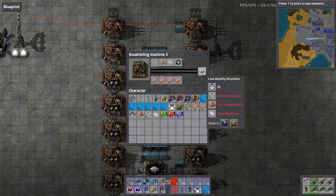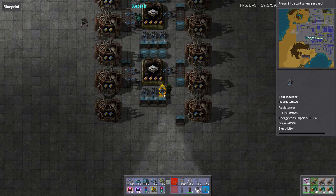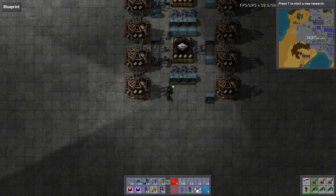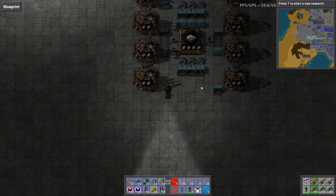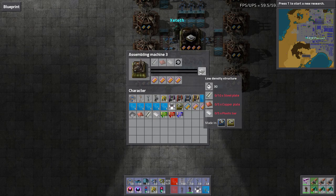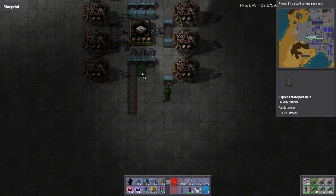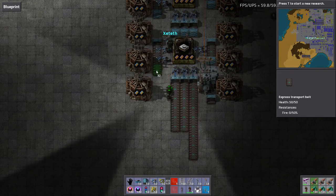We're going to put the accumulators on the other side. So we're going to have theoretical 10 copper, 10 plastic, and 20 steel. Theoretical - just working in whole numbers. That's our build.